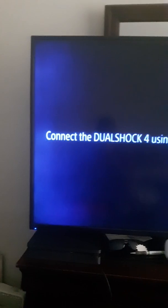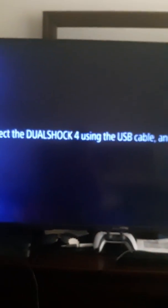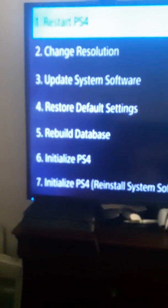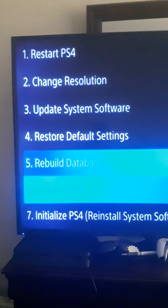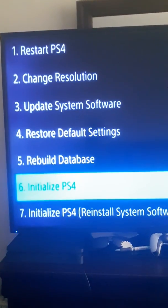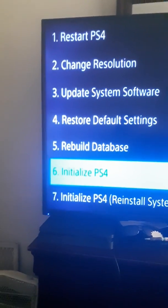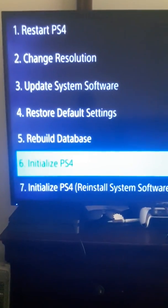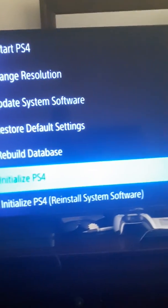It's going to take you into this screen. It's going to say 'Connect the DualShock using the USB cable.' Hit the button in the middle. Then go down — you want to go to number 6 to delete, basically delete everything. I'm not going to do that because I already did. I'm just showing you guys what to do. Go to Option 6 to delete everything, and go from there. I recommend that would help you.